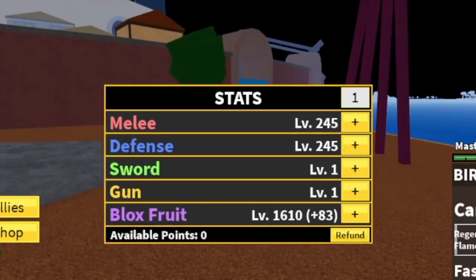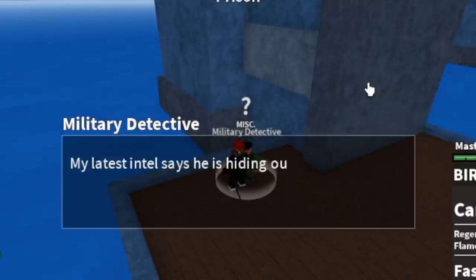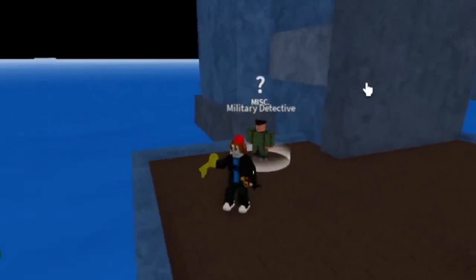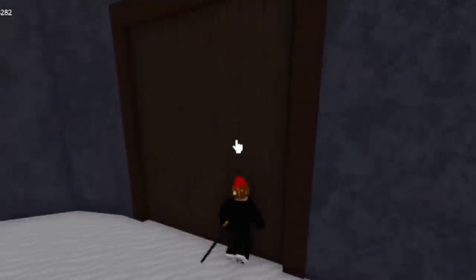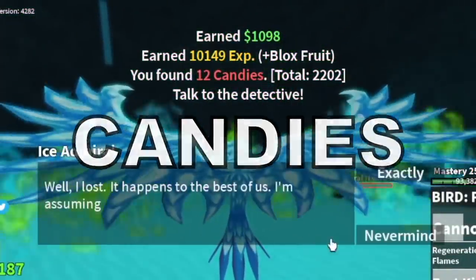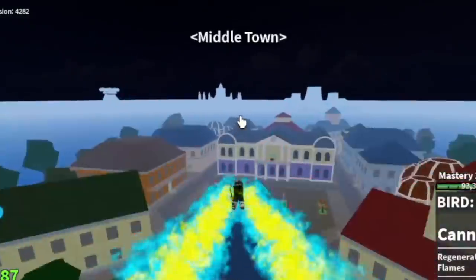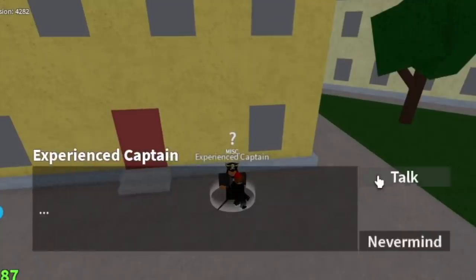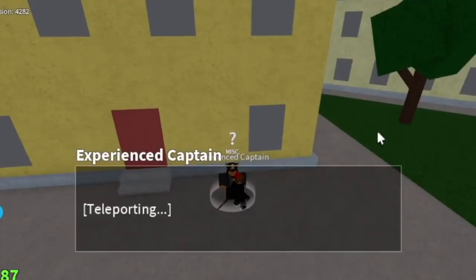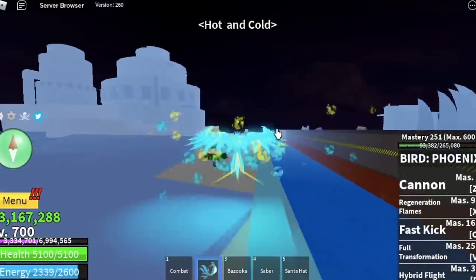Stat check: 2245 melee, defense 1610 block. You need to get the key. At the prison, the detective will send you to the frozen village where you will open a door using the key. There you will defeat the ice admiral. We're gonna use the candies to open the fragments. Go back to the prison, then go to the middle town and talk to the experienced captain.